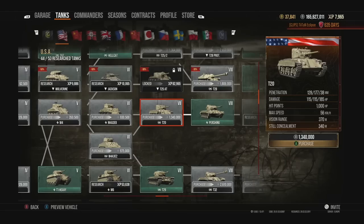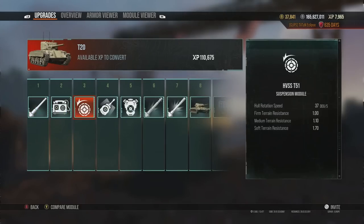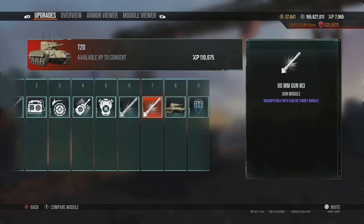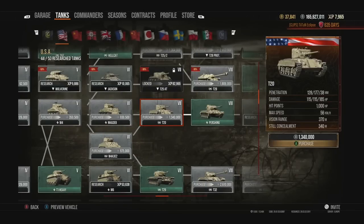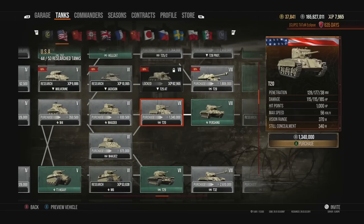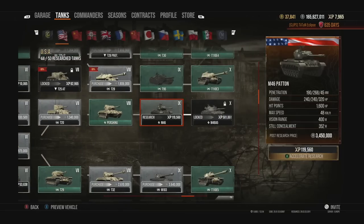From tier 7 you get a fantastic tank in the T20, which is very underrated. An experienced player can do a lot with it, but even newer players can learn a great deal from it. I actually three-marked it — it's amazing. You can run the 105mm top gun or the 90mm for better DPM and more consistent damage. I actually went with the 90mm, keeping people tracked and dealing consistent damage. We do have a replay of the three-mark gameplay on the channel from back before I started YouTube seriously.